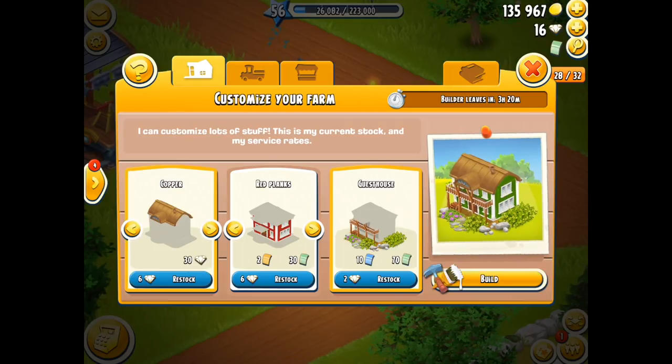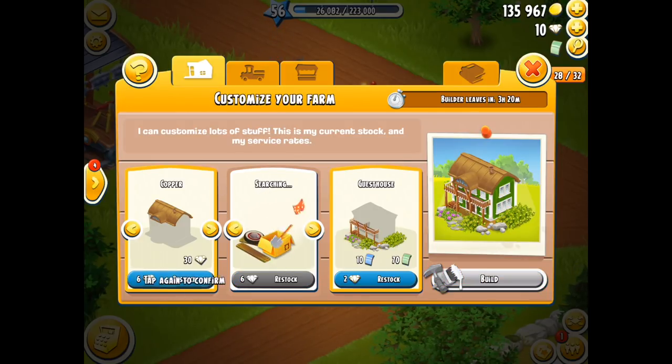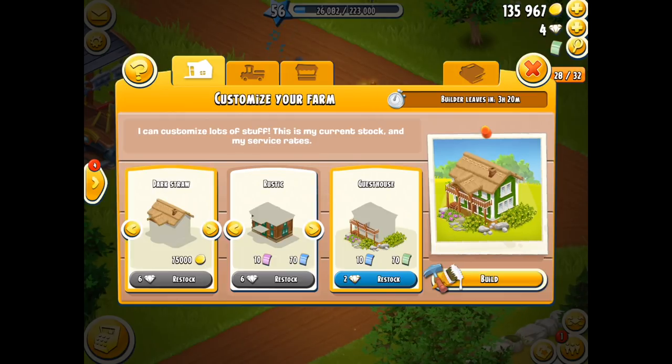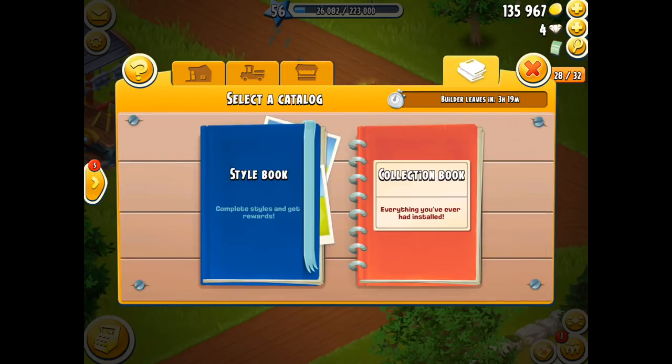I'm looking for a guesthouse style imagery. A copper roof came up and it looks really, really nice — even though I can't afford it, that's a nice design and I might try and get that one for my big farm. What I'm actually looking for here is two more pieces for the guesthouse. And then — sweet, perfect, look at that one, just what I wanted — the dark straw! And I do have sufficient coinage as well, which is even better.